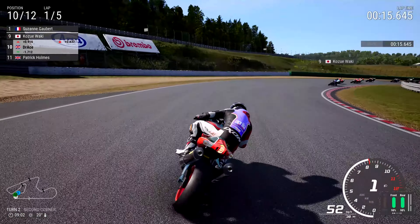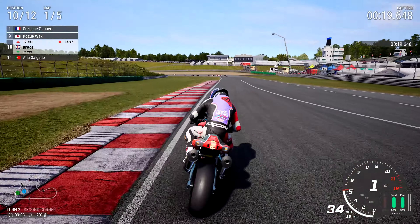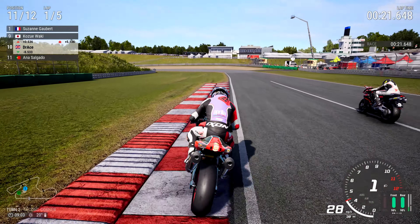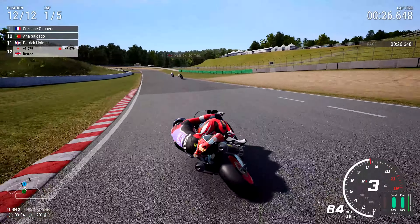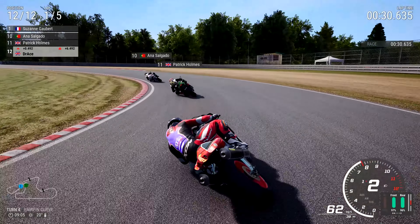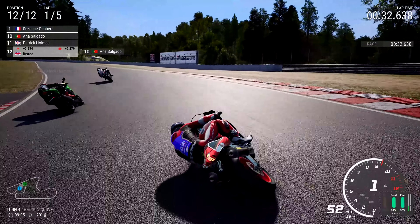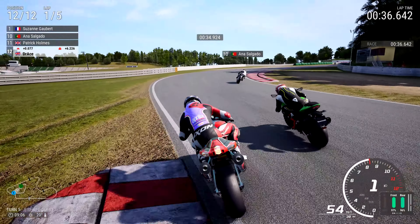Oh my goodness, this race has literally just started, so why not wait for Anna Solgardo and whoever the other crasher was to get through? It was Patrick Holmes, actually. So we'll let them get through. We now have a 7-second lead for Suzanne Gobert, who's in first place, of course. And now it's time for us to chase them down, carve our way through the pack on this magnificent Aprilia RSV1000R.